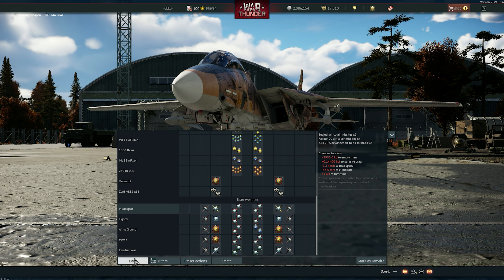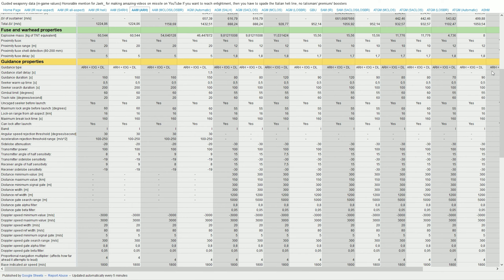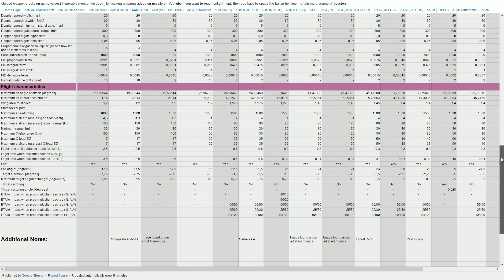Even in the missile guided weaponry data tool, you can see the Fakur here. Look at the amount of initial energy the Phoenix has compared to the Fakur. Most of the stats are similar in a general sense, but looking at maximum lateral acceleration and maximum angle of attack, the Fakur is higher than the Phoenix. And of course the G-load: 20 G's now compared to 17 — it was 15 before the buff. That's a 5G increase, one-fourth improvement if you think about it, which is a big buff.